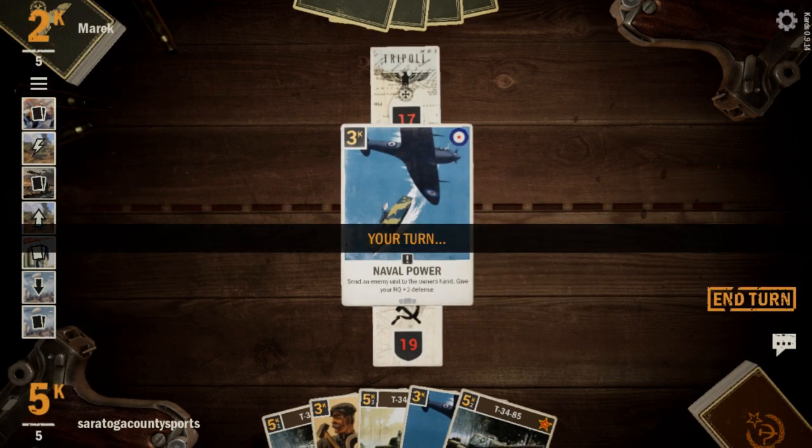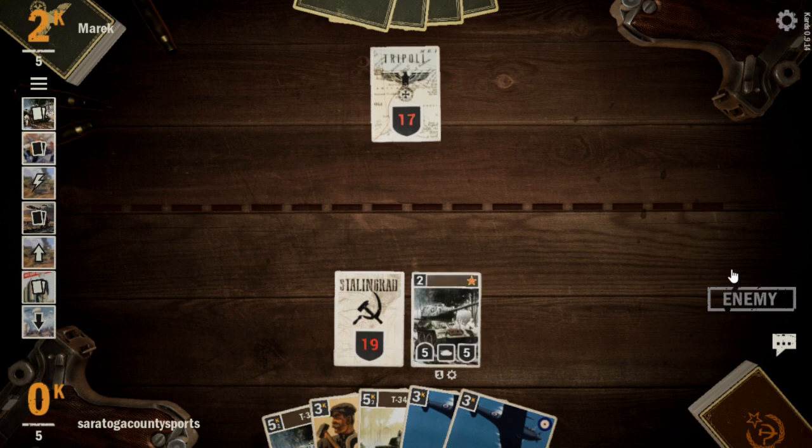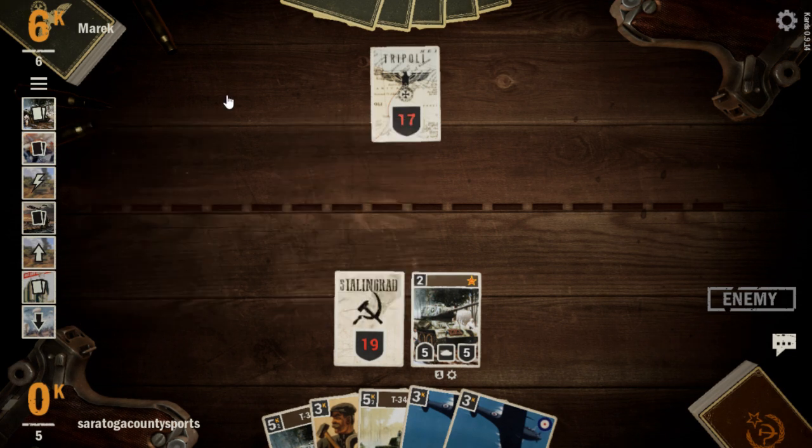We draw a naval power — let's get a T-34 out there. The T-34 can be very difficult for most opponents to deal with. If they're playing Americans, we did see a naval bombardment earlier, so they do have Death from Above, which is a very good anti-T-34 85 card. Looks like Merrick's going to make us wait to see if they have it or not.